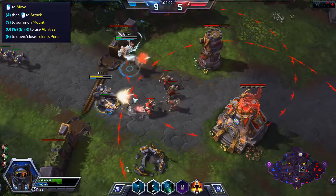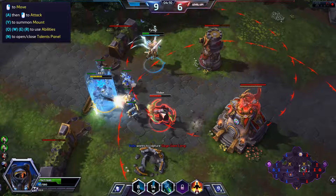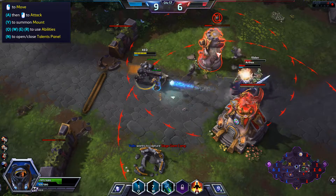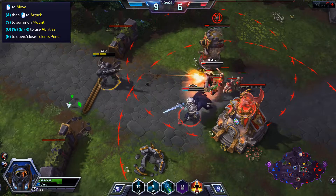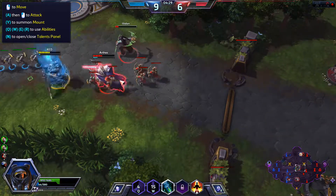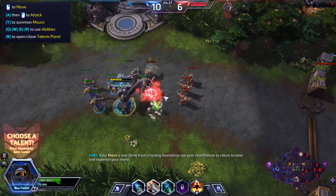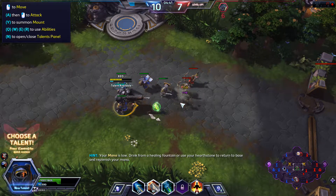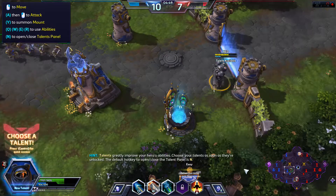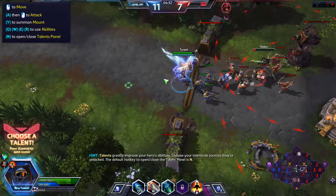I right-clicked on this one — why isn't he shooting? Boom in your face! Your mana is low — drink from a healing fountain or use your Hearthstone to return to base and replenish your mana. Is this a fountain? Talents greatly improve your hero's abilities — choose your talents as soon as they are unlocked. I'm regenerating like this, okay.